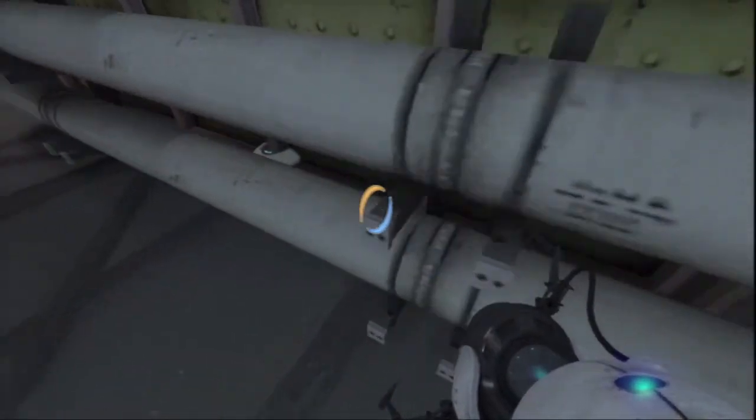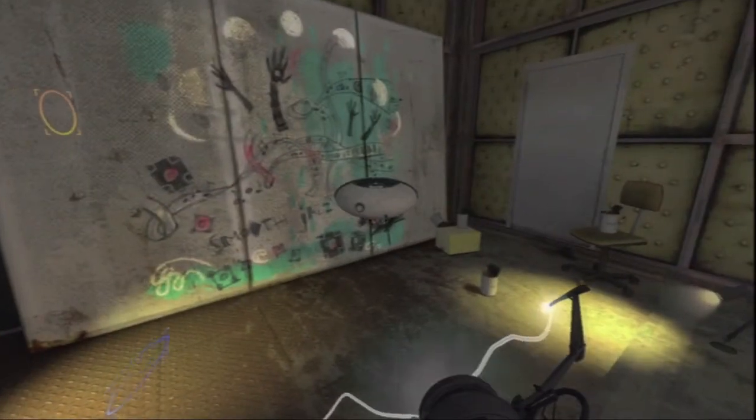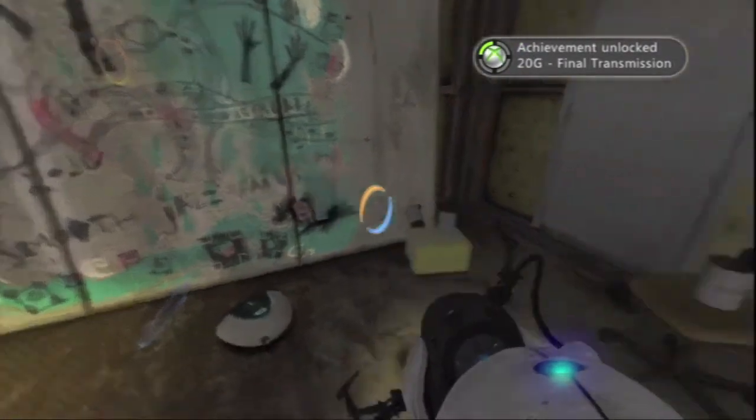There we go — the hidden room. Make sure you have the radio with you, not behind the pipes. Put the radio in front of the musical node, and the achievement should unlock.